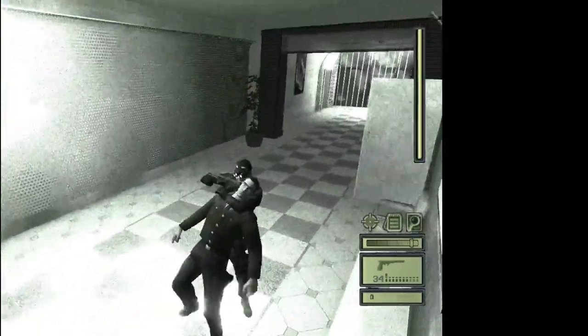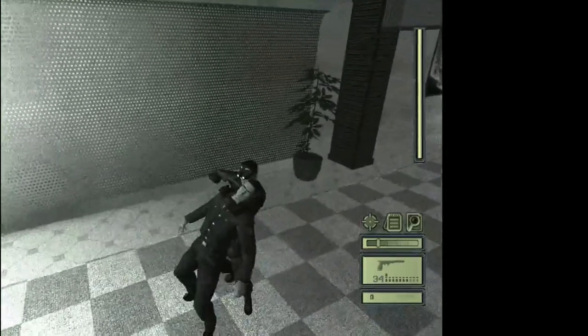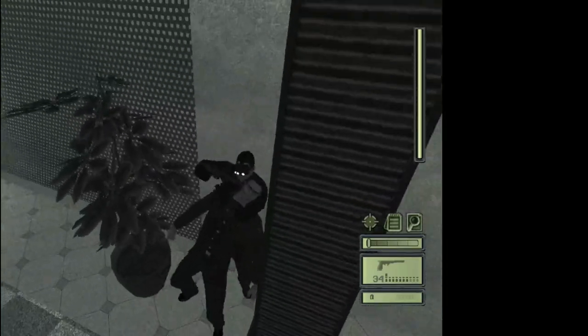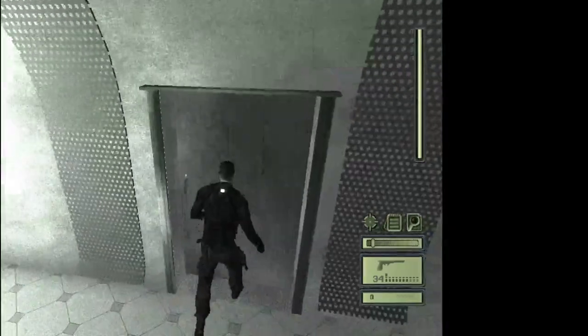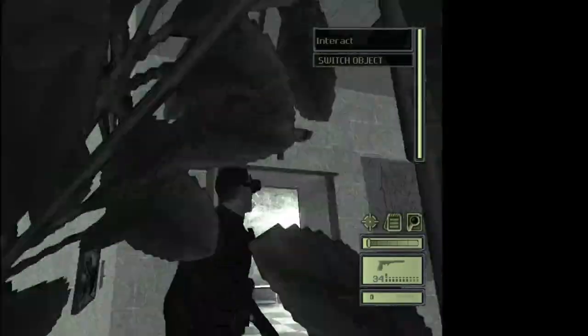Walk him over behind this plant right here, since that's a really dark spot, and take him out. Now run to this door. There's going to be a camera right above you, but if you turn this light off the camera isn't going to see you.